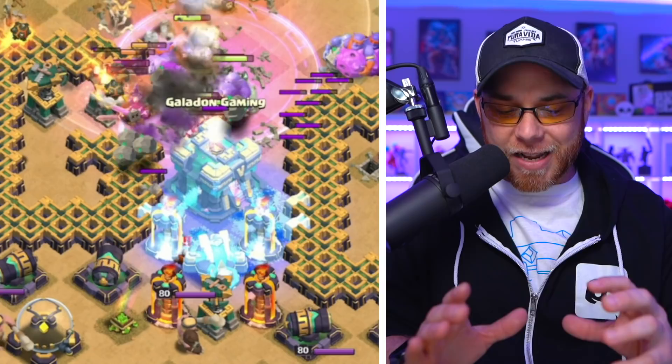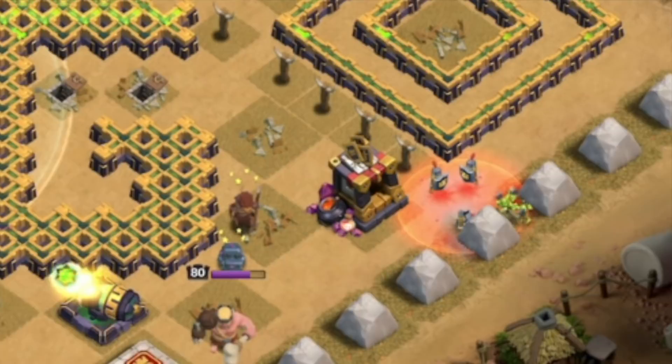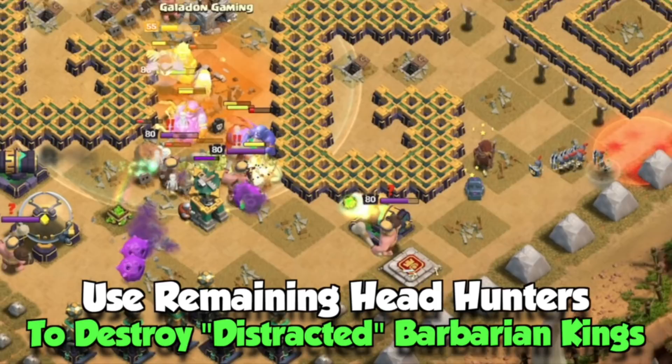Use the King's ability, and we're going to wait for these troops to get to the center of the village, keeping Freeze spells on the defenses as the Bowlers go through the Gauntlet. As the Town Hall falls, use the Warden's ability. Select the Skeleton spell and drop it right over here, and drop another Freeze spell right there.